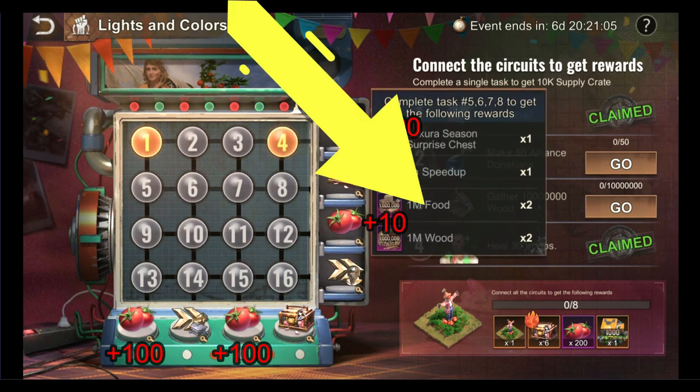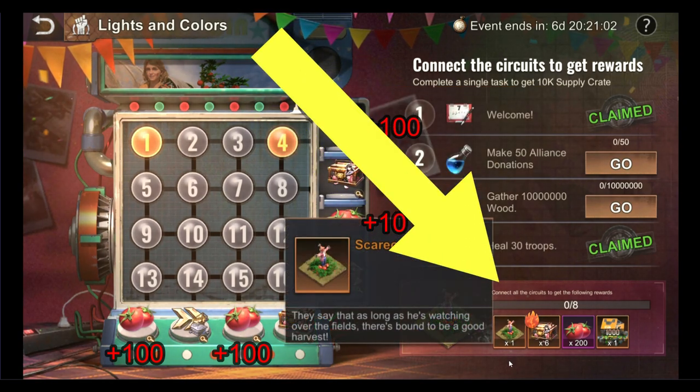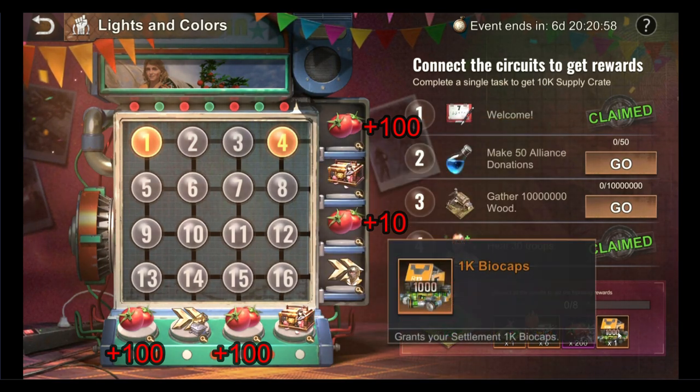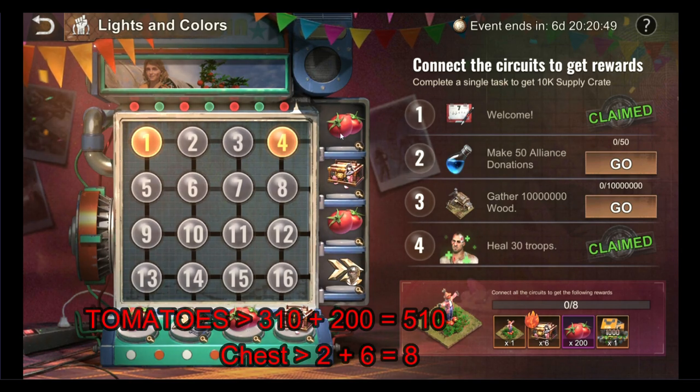Should survivors connect all the circuits, you will get further rewards of a scarecrow decoration building, 6 Sakura Season Surprise Chests, 200 tomatoes, and 1000 biocaps. That means by completing all the tasks in the Lights and Color event, you will stand to receive 510 tomatoes and 8 Sakura Season Surprise Chests as the main rewards. This is quite good to be fair.